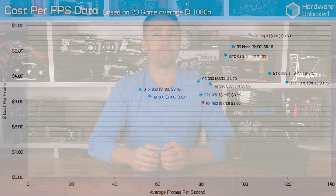On our final scatter plot, we're looking at cost per frame data. Being further to the right indicates greater performance, while lower on the y-axis means cheaper cost per frame. As you can see, the RX 480 just beats out the GTX 970 and crushes the previous generation $200 GPUs in terms of value. This, for me, is the RX 480's saving grace — the price, though it's hardly revolutionary looking at the GTX 970.